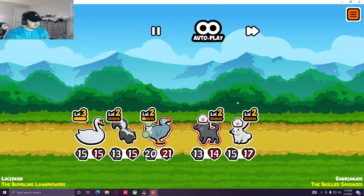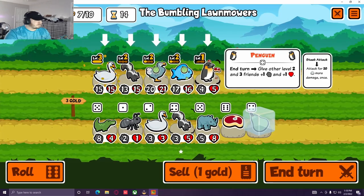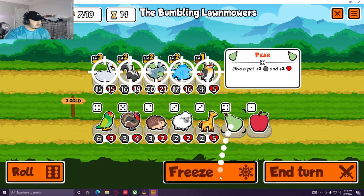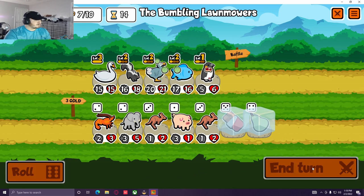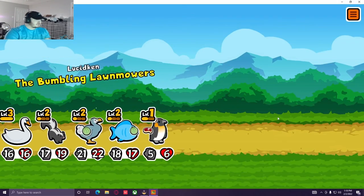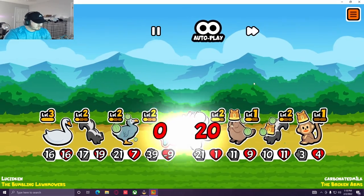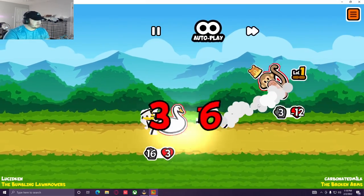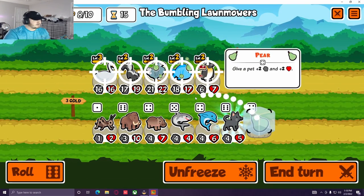We got the scorpion tech — I think we just win this one easy. We got three more wins to go. A level three skunk would be amazing — oh, the dream! We get a level two penguin next round giving our whole team 2-2s — that's huge. Let's go! He lives with one HP, that makes me so sad. We still own you.